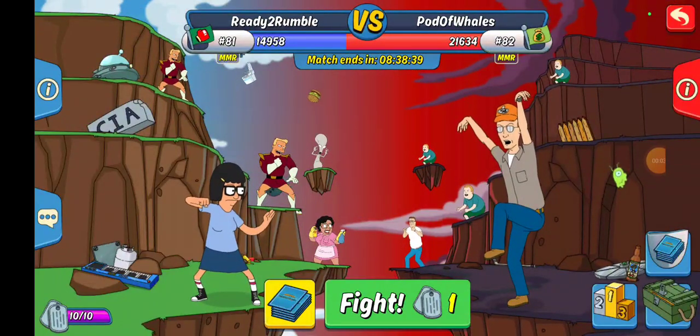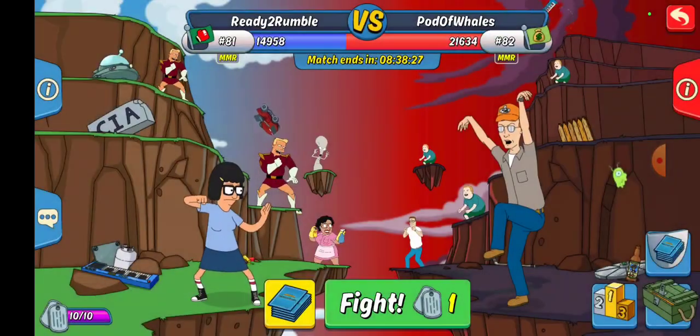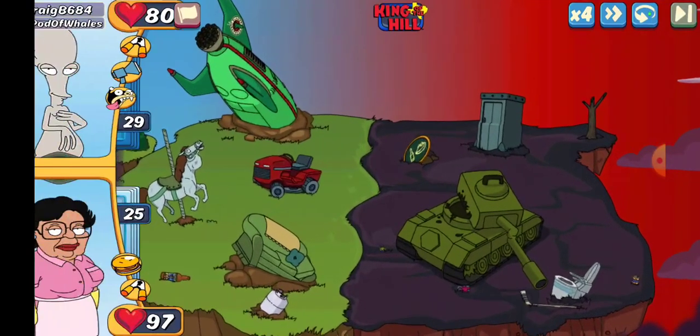What up everybody, Jimmy here. We got King of the Hill Rumble Round number six. We are in the 8182 against Pot of Whales. They've got a little bit of a lead at the moment. Let's make sure we are on a rumble deck — yes we are — and here we go.